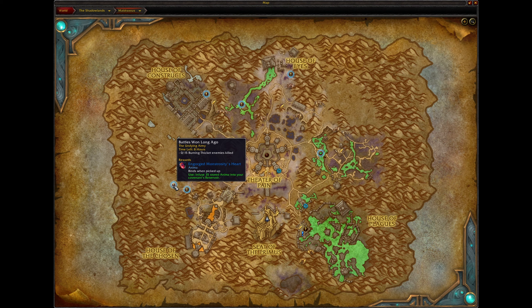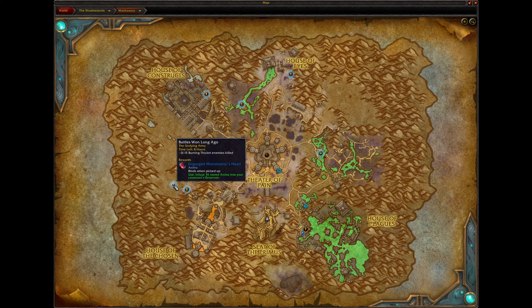Hey guys, welcome back to one of my videos. In this video I'll quickly show you how to unlock world quests in World of Warcraft Shadowlands. After you choose your covenant and all the ceremonies happen, you get all the skills from the NPCs. That's it — just press M, look at all the maps, and it will show you the world quests ready and available.